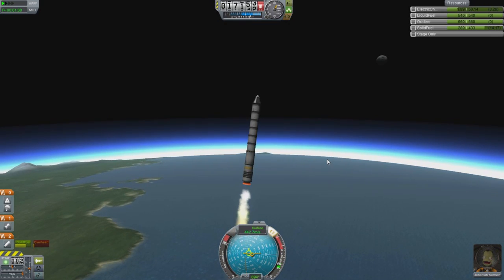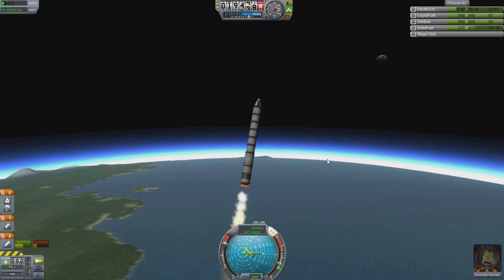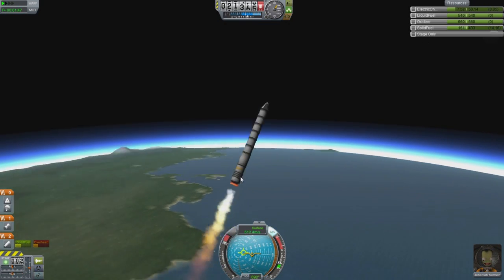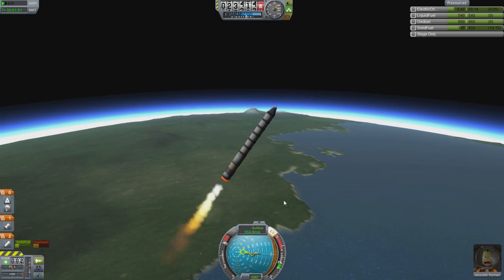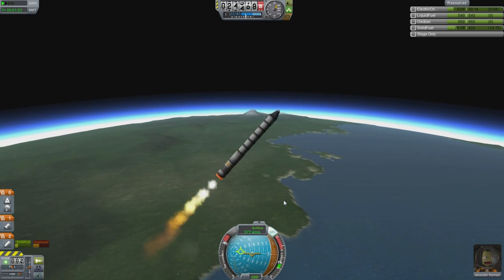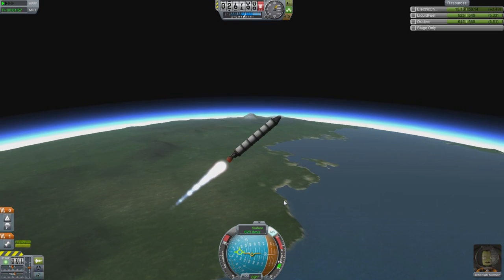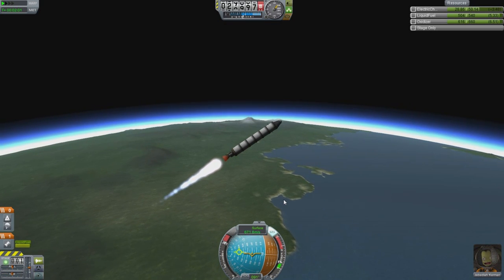We're at 16 kilometers up and we are moving 400 meters per second — going up fast. This is a steeper ascent than I would have liked but I think I can bring it over nevertheless. 500 meters per second. We're going to get at just the right moment to maximize the amount of delta-v. And we wasted a bunch of it. Well, never mind, we're not going to care.